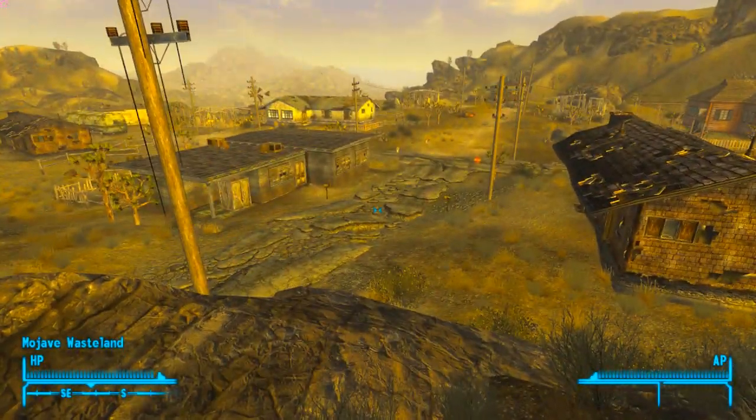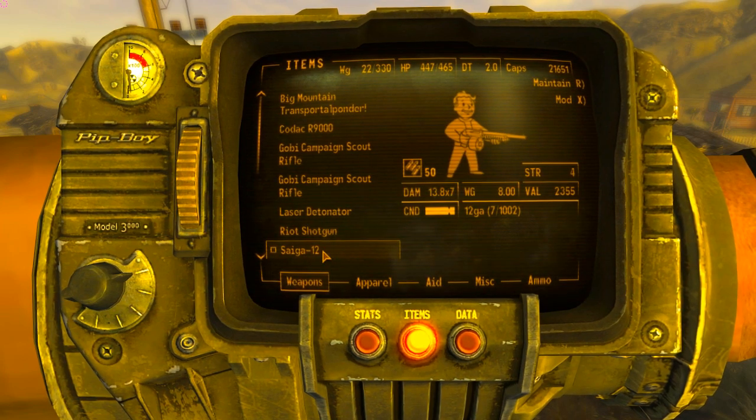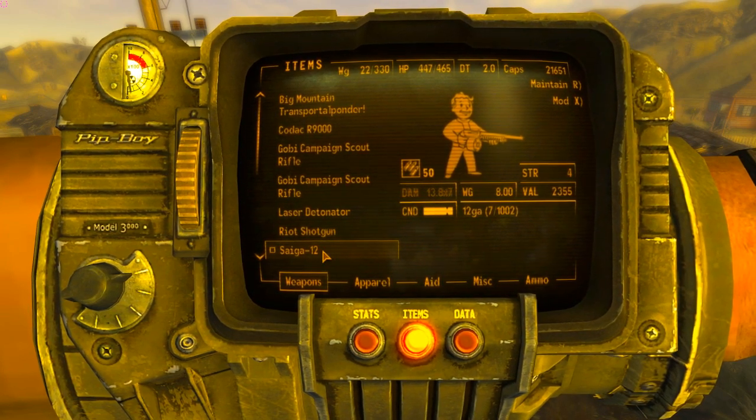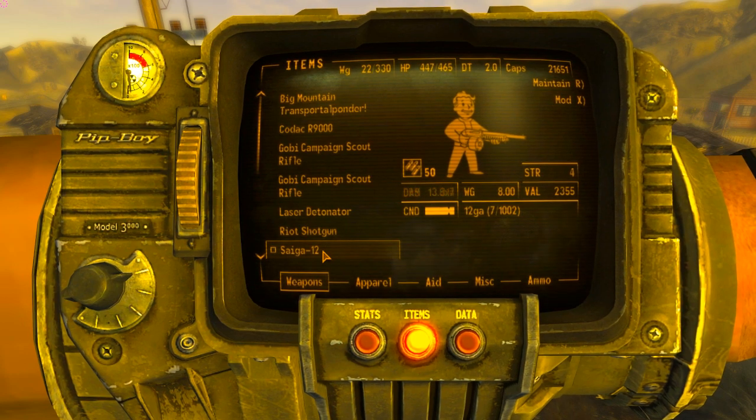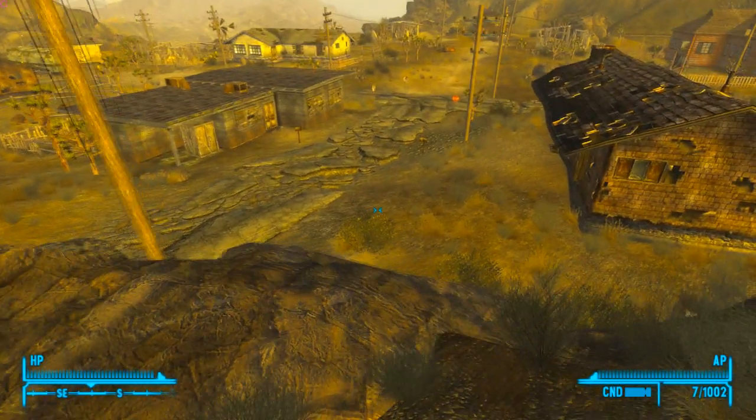The gun does use 12 gauge rounds. It requires a 50 gun skill to use. Damage per second is 314, with 13.8 times 7 because it fires 12 slugs — or 12 pellets, whatever the case may be.